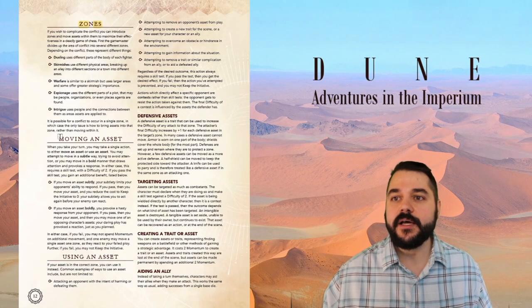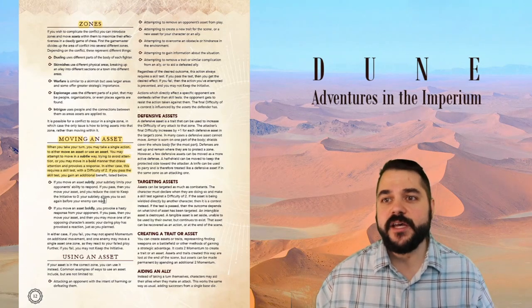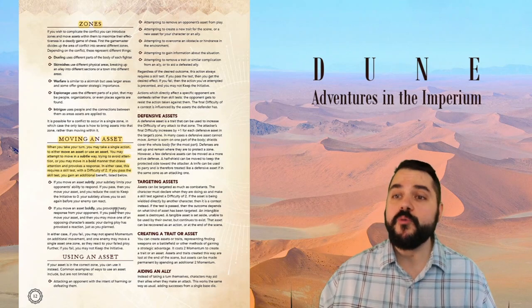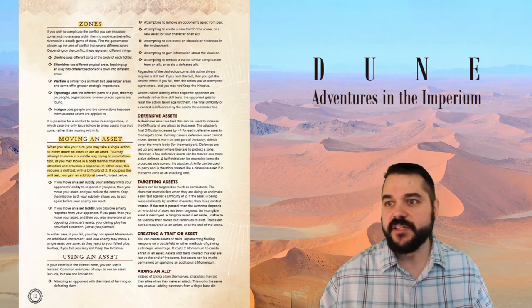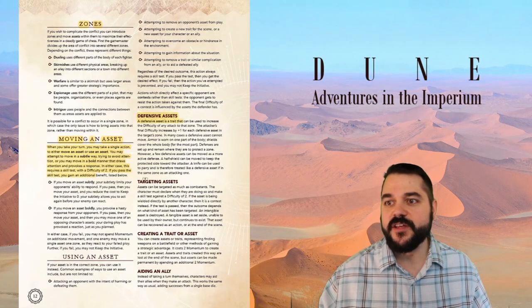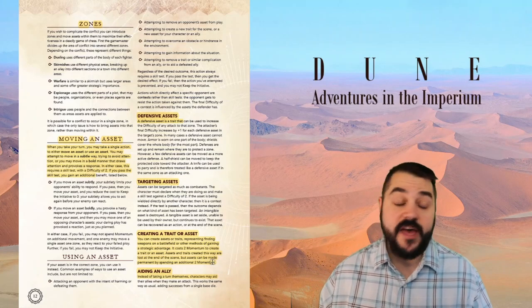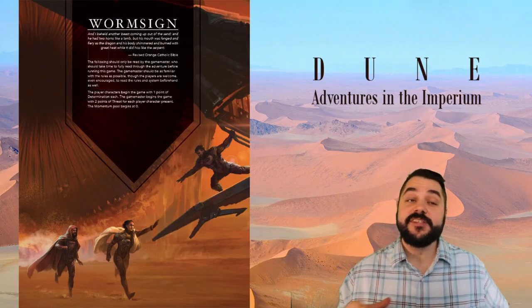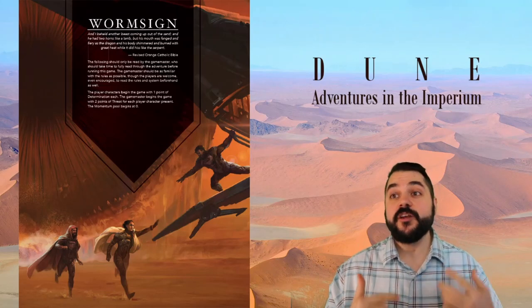Assets are either tangible — physical things like a personal shield — or intangible, such as information or cultivated friendships useful in political intrigue. Zones are part of the conflict, and moving or using an asset requires a skill test with a difficulty of two. You can create traits or assets representing finding weapons on a battlefield or gaining strategic advantage at a cost of two momentum.